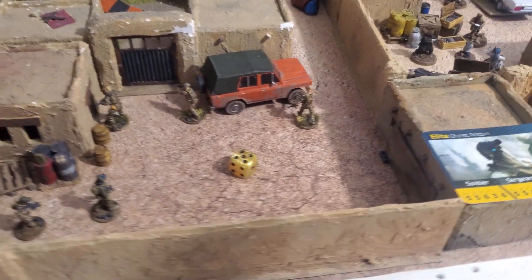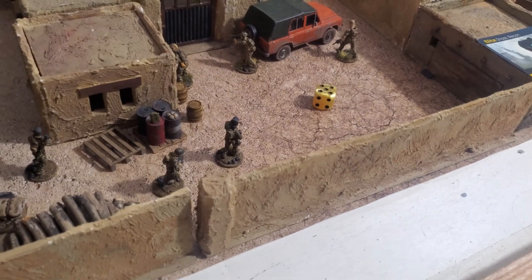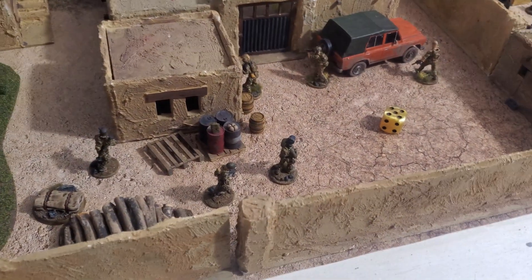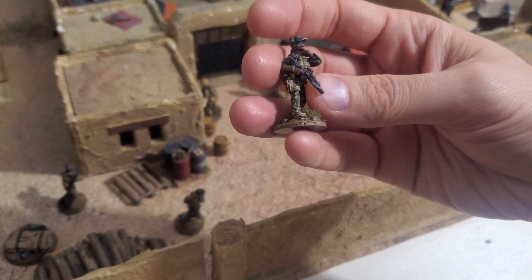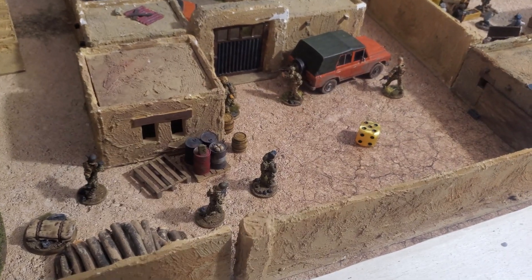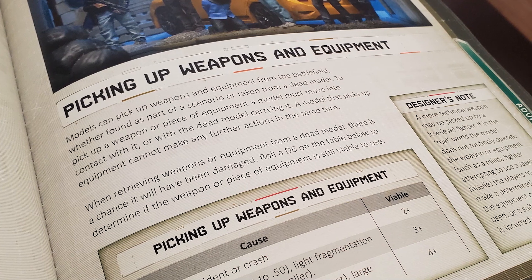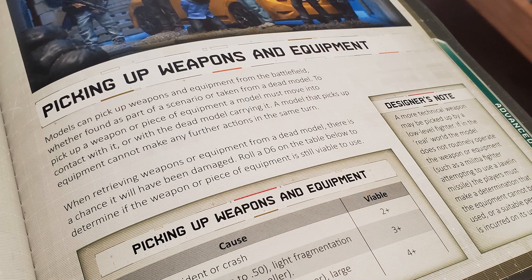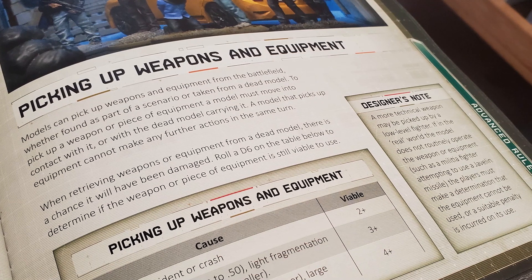Who is equipped with lockpicks must be defined at the start of the game — you can't just say everyone has one. The same applies to breaching charges and hammers, as not every miniature will have them. Sometimes you can say a tool is in the backpack, but this needs to be agreed upon before the mission starts. If your breacher gets killed, there are rules in Spectre Operation for picking up weapons from dead bodies, so another model can come and pick up the hammer or breaching charge.